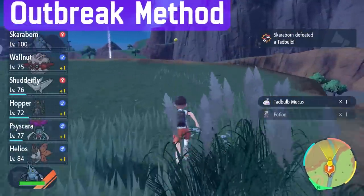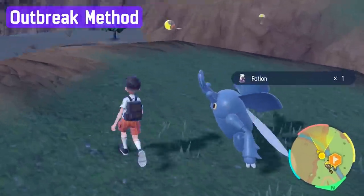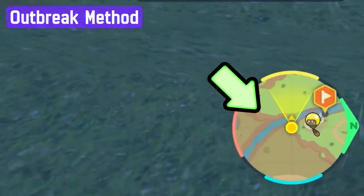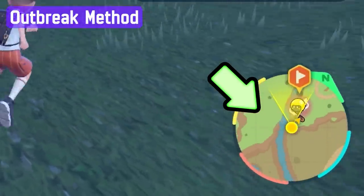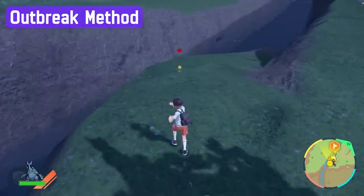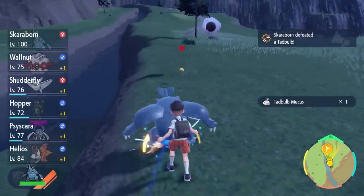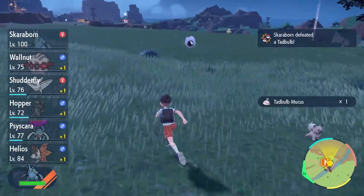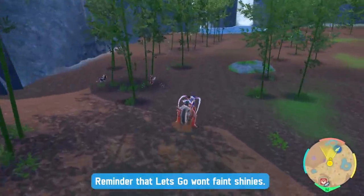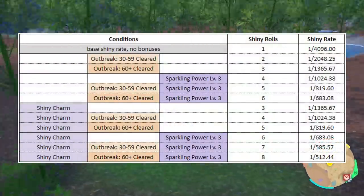Now getting into the actual methods: the Outbreak method spawns on your map denoted by a question mark icon, or the Pokemon's icon with a glow behind it — that's how you know there's a mass Outbreak. You have the flexibility to time-skip one day if you don't like the Outbreaks you have. It's best to farm these Outbreaks using the Let's Go mechanic because there are so many Pokemon spawning — we're talking 60 to 100 Pokemon. Your odds increase to the max level when you've cleared 60 of those Pokemon.